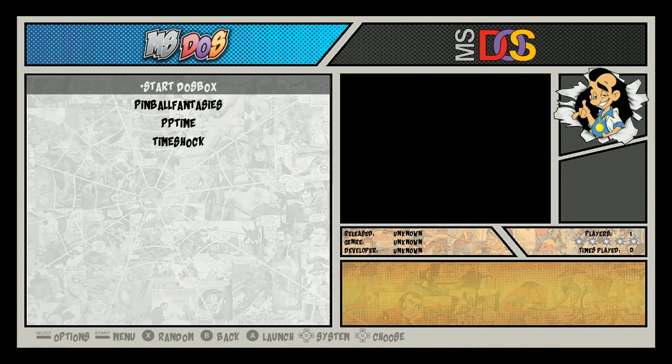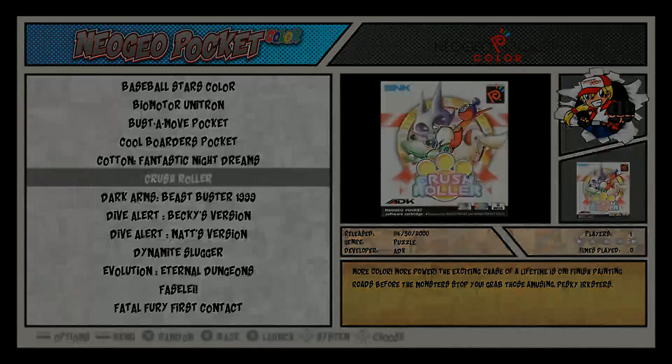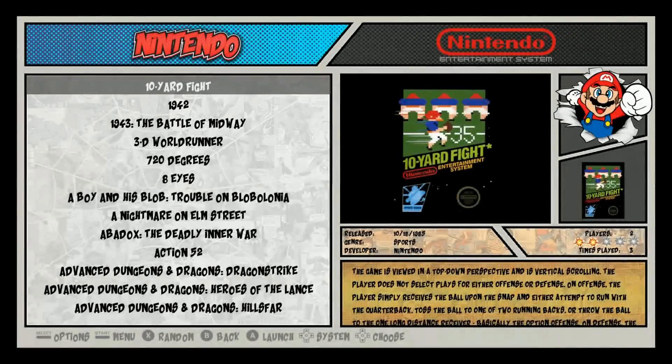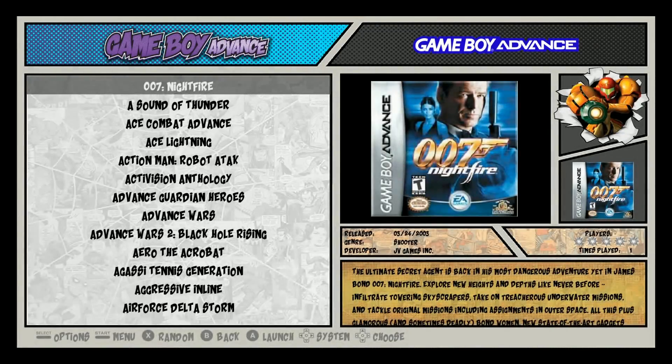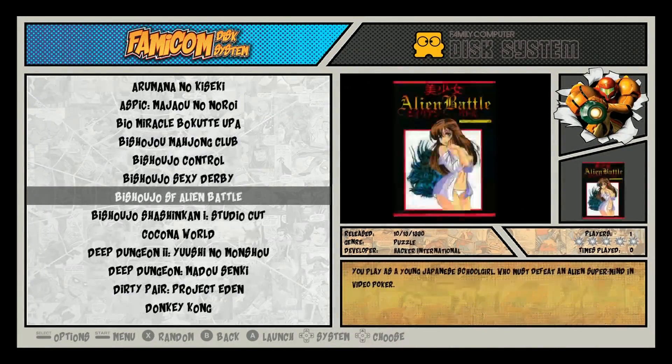MS DOS has a couple of pinball games — you got Time Shock. Neo Geo Pocket has those eight games. Neo Geo Pocket Color was before that. Then Nintendo — most of it. Neo Geo, Master System, Genesis, Game Boy Advance, a bunch of Family Disk System games. So here's what you've got on here.